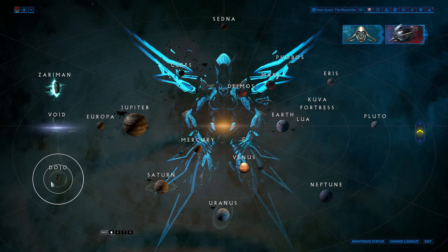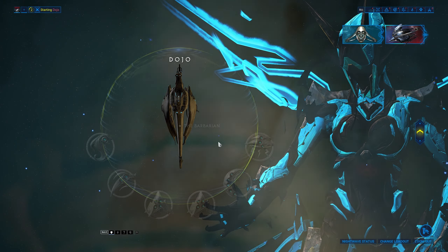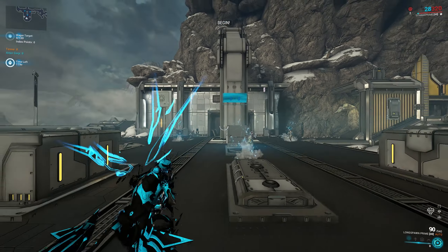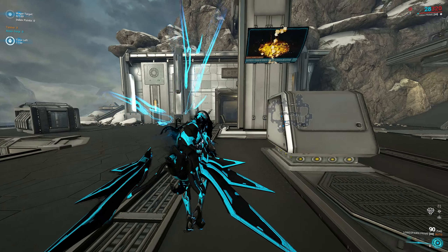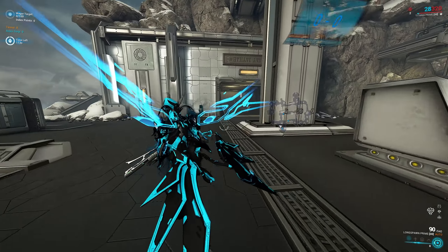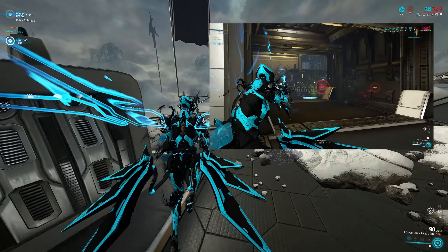A few general tips. Start the Index from a dojo or relay — if you are solo or host you will always get the good map. Because her strength is to find and reach enemies fast, tab your map key to get the map overlay. If you have Zenith, you can use its alt fire, which will highlight nearby enemy heads through walls, or if they are invisible.